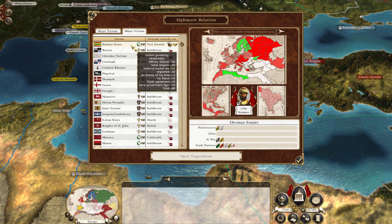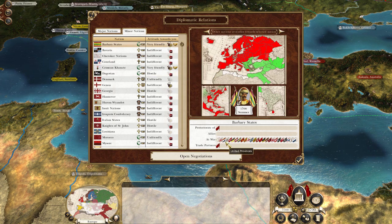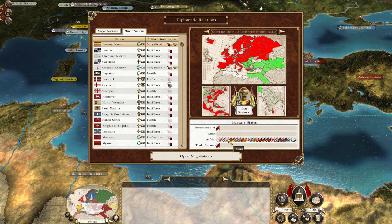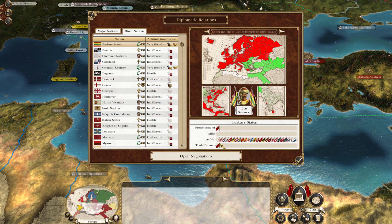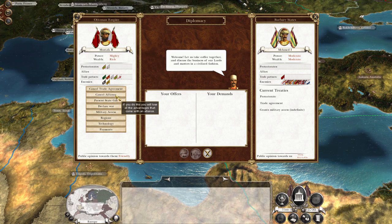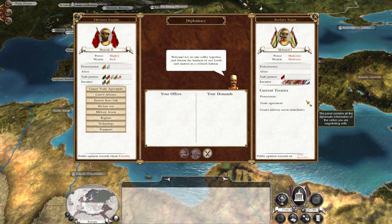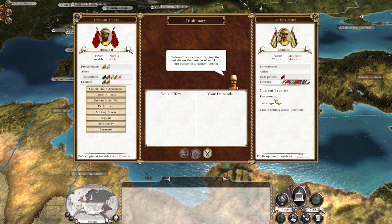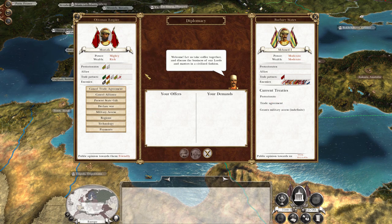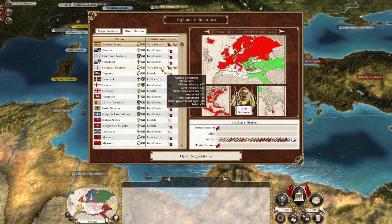My personal advice: cut ties with the Barbary States as soon as you possibly can. They're at war with every single nation in the world, and that's why your diplomatic status is absolutely horrific. You can cancel your alliance with them — drop them as a protectorate. That would be my absolute first thing to do. Leave a trade agreement in place if you want, have military access, but drop the protectorate and the alliance. That will help a huge amount.